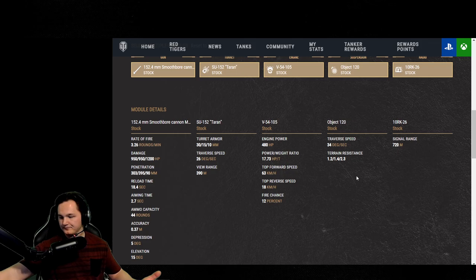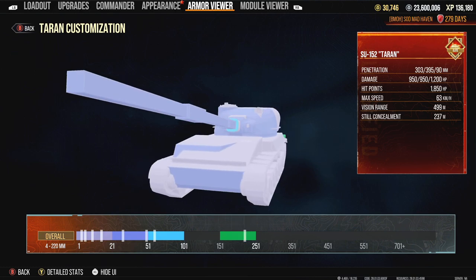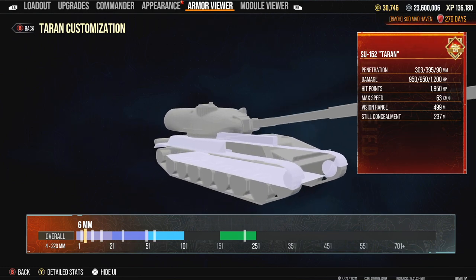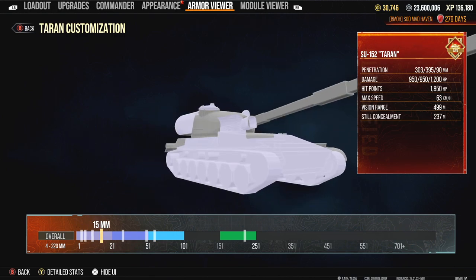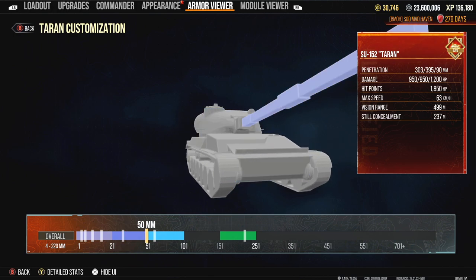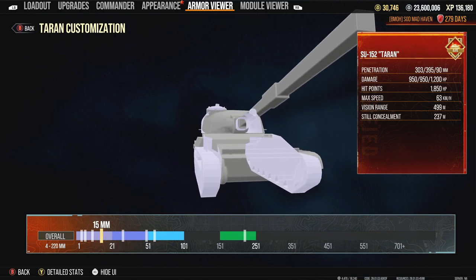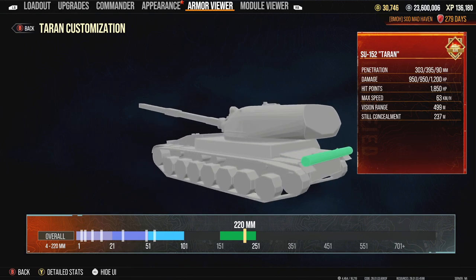There is a lot about this tank that blows my mind. One of them being the fact that we literally have no armor — we got 4 millimeters on the little pike plate up front, kind of like a mud guard. Underneath the tank is 6 millimeters. You've got spaced armor on the side as well, but it's not going to provide a whole lot of protection. It doesn't matter where they fire at you, they will penetrate — unless they're shooting heat rounds, where you can achieve an auto-ricochet at 85 degrees or more. There's also a log in the armor viewer at 220 millimeters — all your armor is on a log.